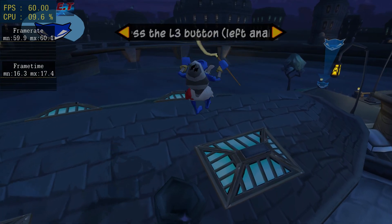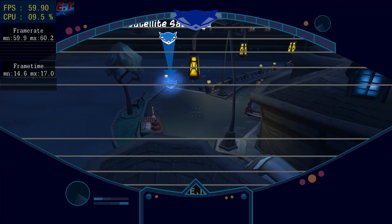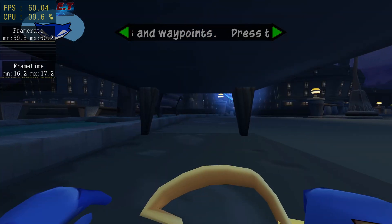Click the L3 button — press the left analog stick. I'll beam some virtual markers into your field of view. They'll help you find your way around. If no markers are in view, use the right analog stick to slide.